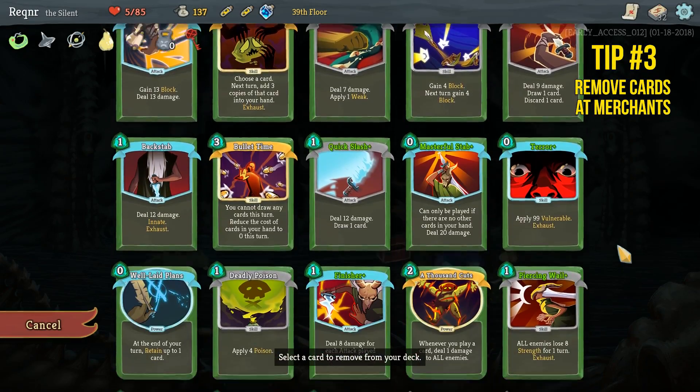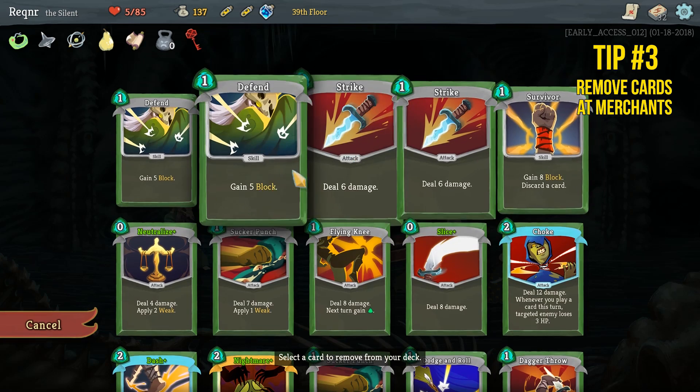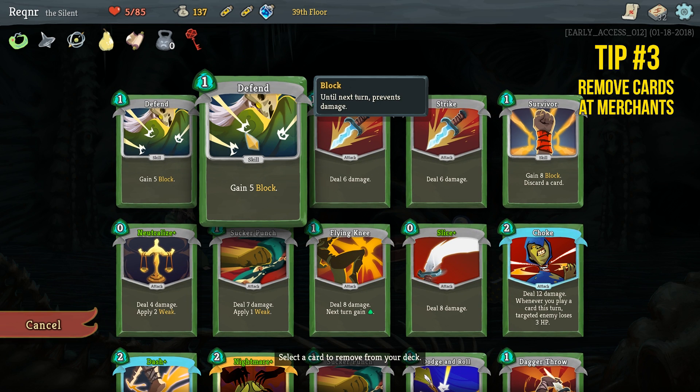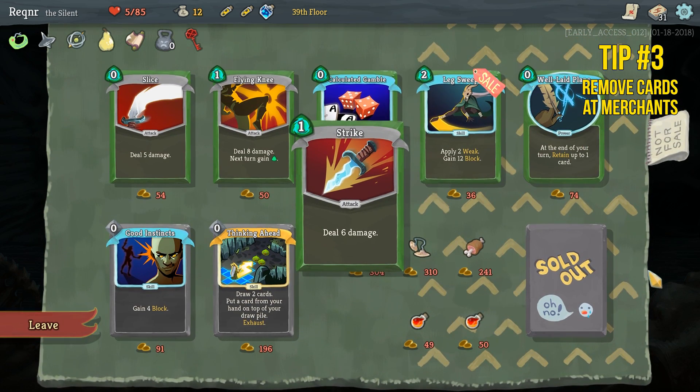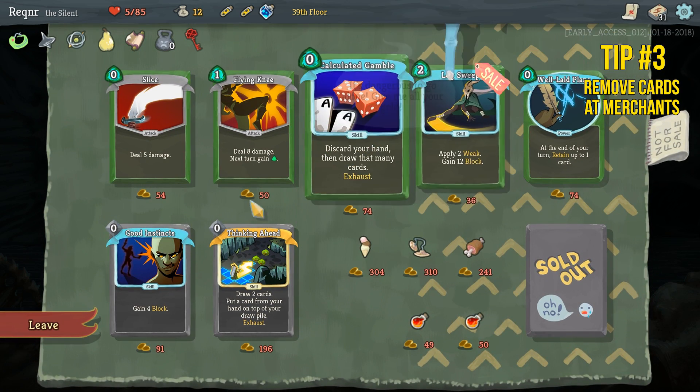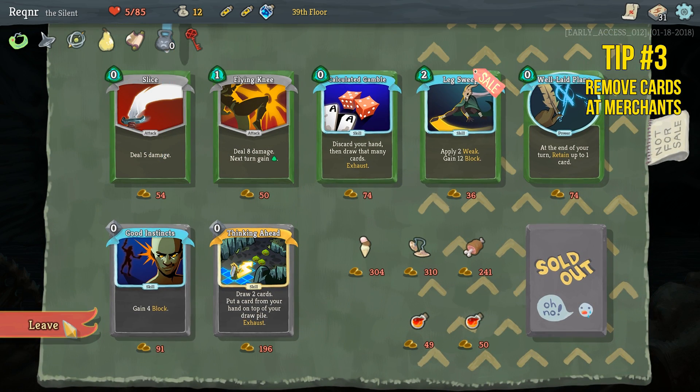You'll usually want to remove the starting cards as these are pretty terrible in comparison to those found later on, but just remember that deck synergy we talked about in tip two. Don't start removing all your strikes if you've picked up Perfected Strike and plan on using it a lot.